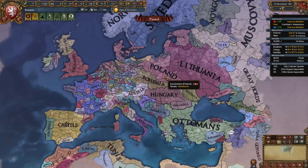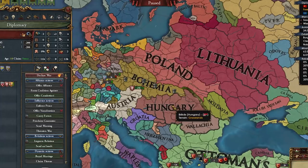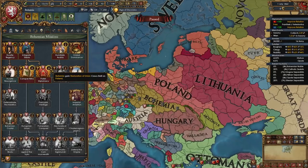We can do whatever we want here. On the Red Hawk channel, as Bohemia, we do whatever we want. I thought about it, and let's PU Poland and Lithuania first. They got Moldavia, they took a big chunk out of Crimea, they even fought Brandenburg. Of course they don't have Danzig yet, but I don't really care about Danzig.